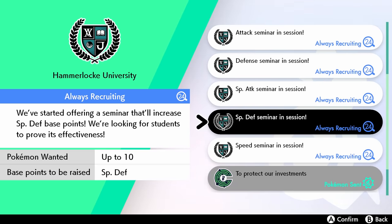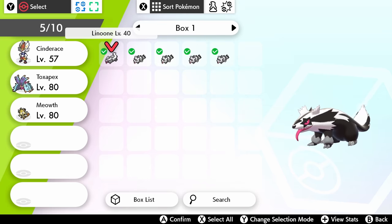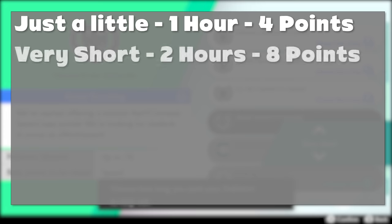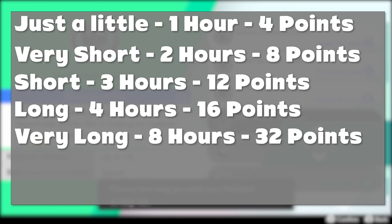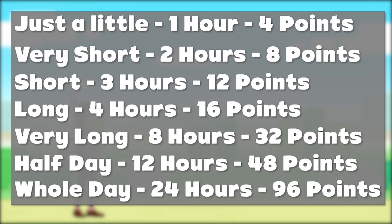All you need to do is go to the Rotom PC in any Pokémon Center and select the Jobs option. From there, you can select six jobs from Hammerlocke University that will give your Pokémon more EVs the longer you leave them there. Depending on how long you leave your Pokémon, it gets more EVs: a little while (one hour) gives 4 points, Very Short (two hours) gives 8, Short (three hours) gives 12, Long (four hours) gives 16, Very Long (eight hours) gives 32, Half Day (twelve hours) gives 48, and Whole Day (twenty-four hours) gives 96 points.